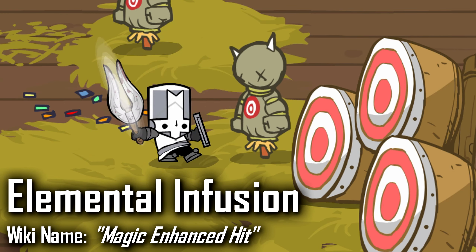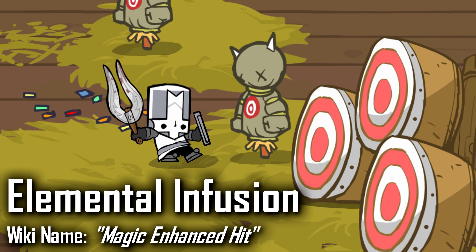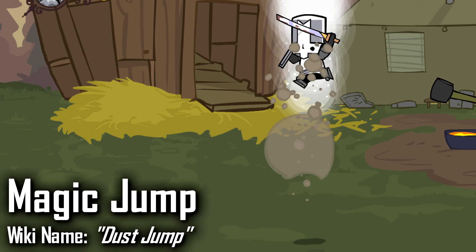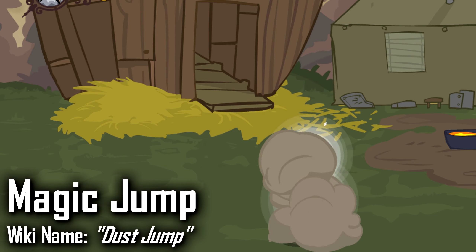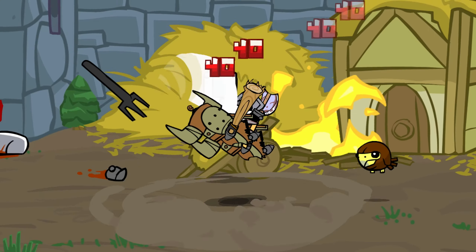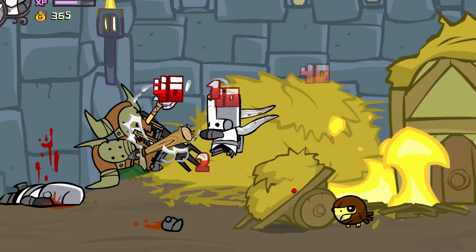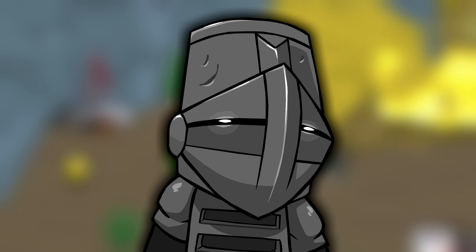I prefer this elemental infusion big time. And then for his magic jump, he just eats chili for dinner and obtains the power to jump in the air — 10 out of 10 magic. So who does one unlock by completing the game as the Grey Knight? Well, once you've beaten the game with the grey rectangle man, you unlock Stoveface. What a beautiful name — just one place behind Microwave Head.